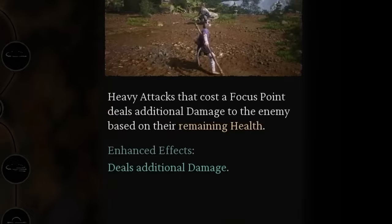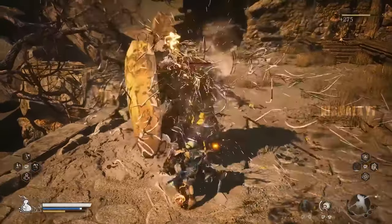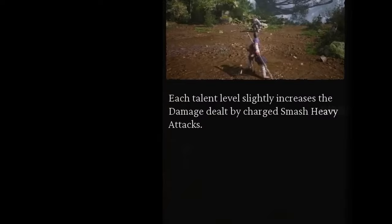Secondary Damage will add a damage modifier to heavy attacks that consume focus points, making the attacks do more damage based on how much health the enemy has. The final two points will go into Smashing Force, which increases damage dealt by smash stance heavy attacks.